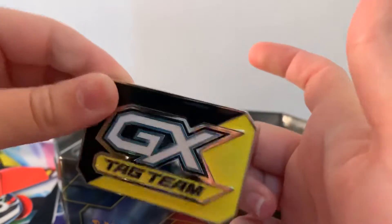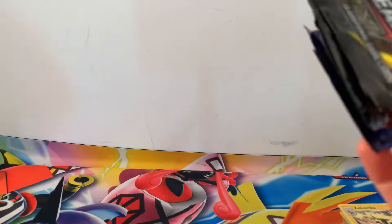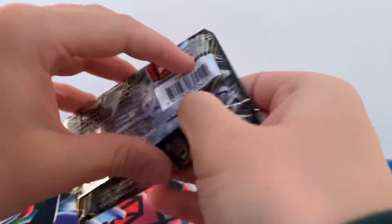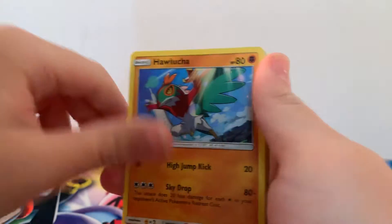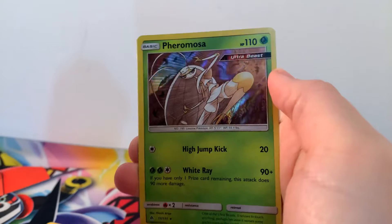Same again in this one, we get that Metal GX Tag Team coin — calling it a thing now. It's actually quite weighty, quite heavy. Team Up, Team Up, Forbidden Light, Evolutions. Starting off with some Forbidden Light. There is the code card for you guys — four to the front. So we've got Slingu, Zygote, Halucha, Inkay, Magnemite, Honedge, Cubone, Reverse Holographic Inkay, and a Holographic Pheramosa.